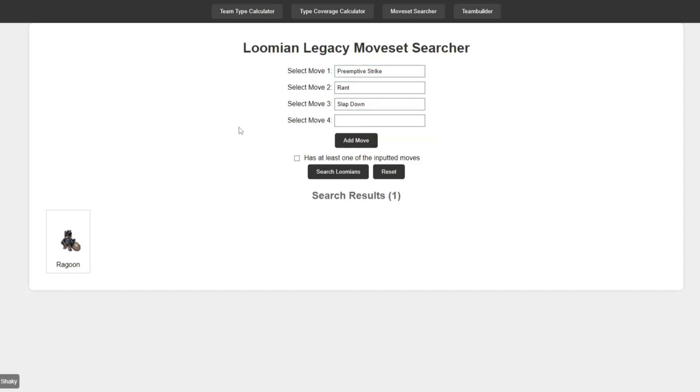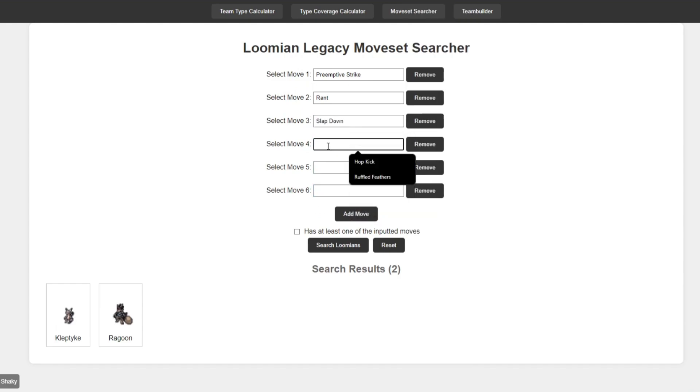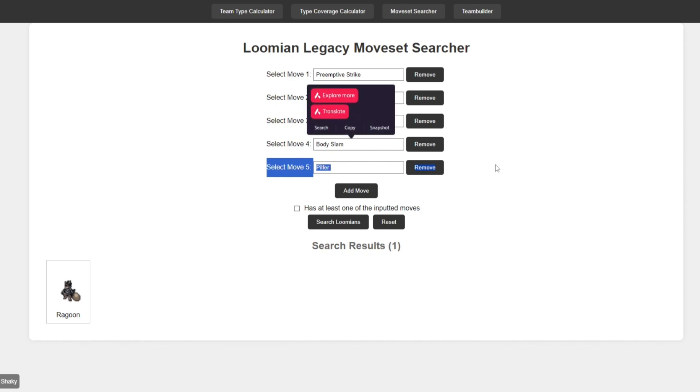You could obviously only have two or three moves and it'll show you which Lumion has those moves. Alternatively, you can also add more moves — so let's say Slapdown, Body Slam, Pilfer, and let's just do five for now. A Lumion can't have more than four moves unless it's like a Soul Burst, in which case you would add a Soul Move here if you wanted. But at that point, you already know which Lumion is going to have those moves. There is a lot of versatility in terms of searching moves for Lumion.